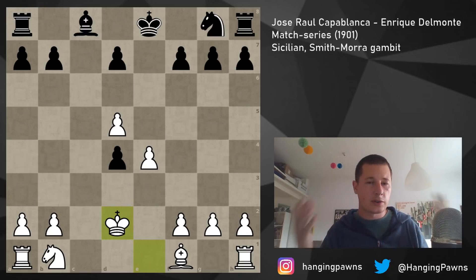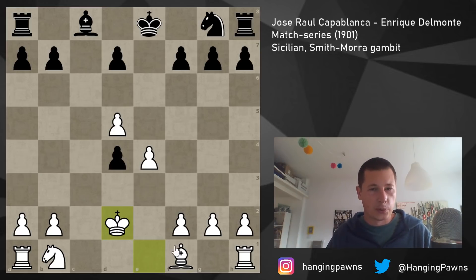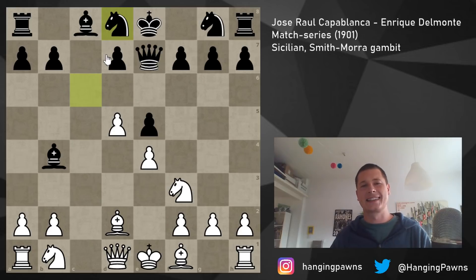Pause the video — find a way to win the pawn in two moves. There are two ways. King d3 would be a mistake because you're blocking in your bishop. A better option is knight a3, knight c2, and you just snap up the pawn. That would happen in the case of knight d4. His opponent played knight d8, which is even worse — this knight is never getting out.